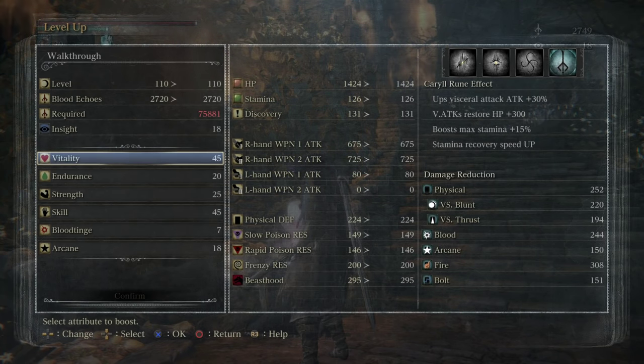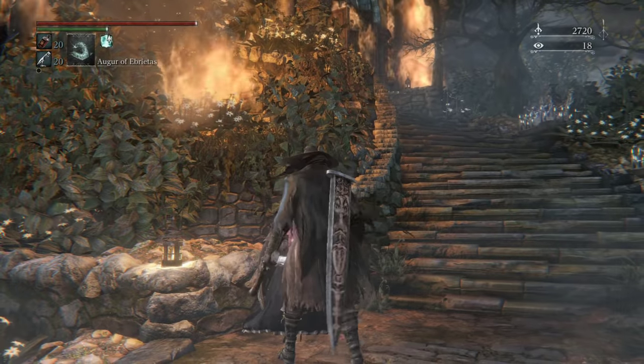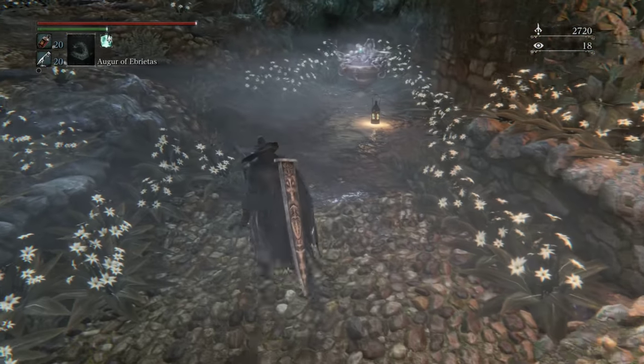45 vitality. I'm probably gonna go for 120. Go 50 vit, 50 skill here. Really maximize my levels of tryhard.